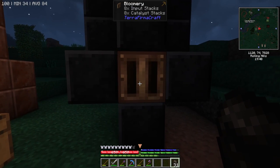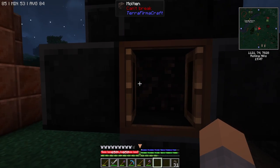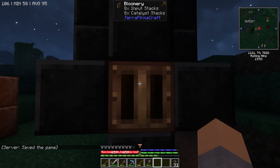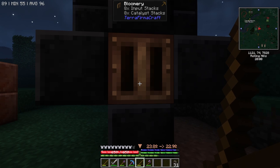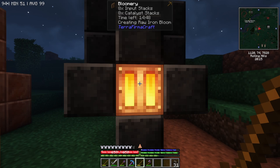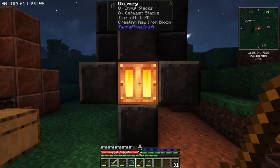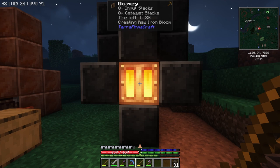Now we light this thing. There's this molten block in here and at the top it says eight input stacks and eight catalyst stacks, so everything seems to be in order. We should be able to start it now. We should have four raw iron blooms in 15 game hours — we'll be back for that. Now, when these come out they're going to be white hot, so we're going to be able to work them right into ingots if we're quick. That's the next step.